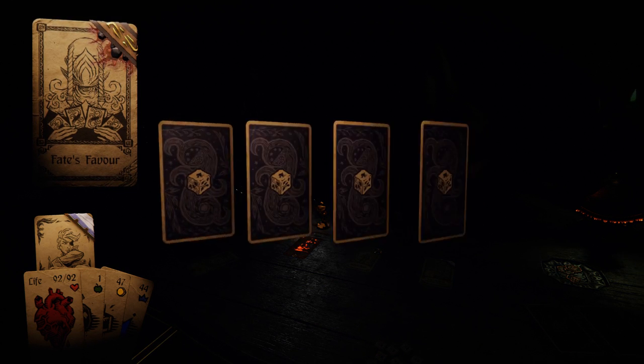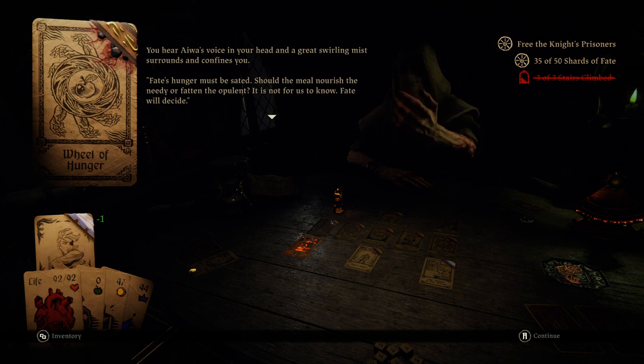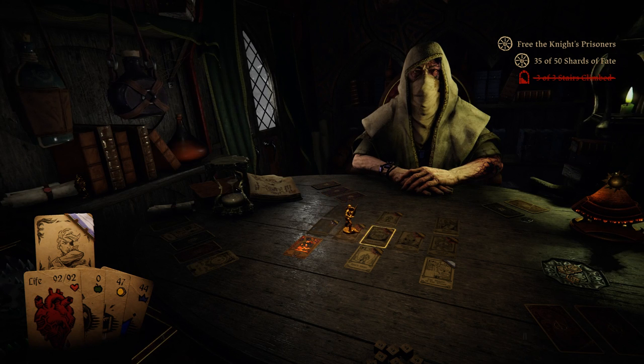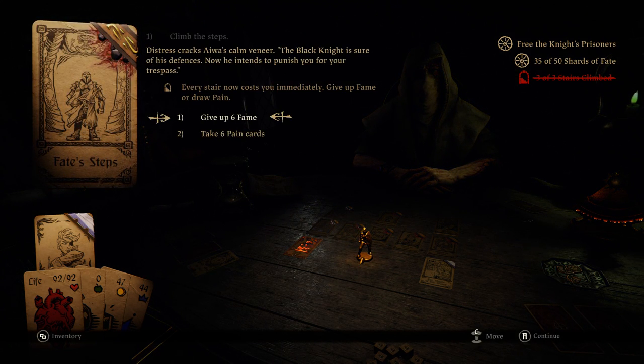Test your perception — is this going to be troll-tastic again? Sure is. I have no idea. It was five shards — that one's just absurd. Wheel of Hunger and we have no food. I don't really want to buy food. Line the steps — every stair could cost you immediately. Give up fame or draw pain. Can we survive six pain cards? We don't need fame — who cares? What's that? Cost me seven. Yeah, we don't need fame.